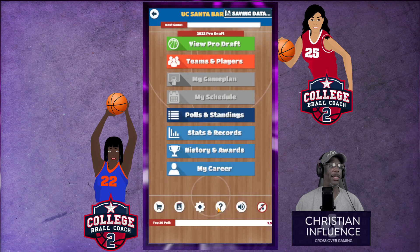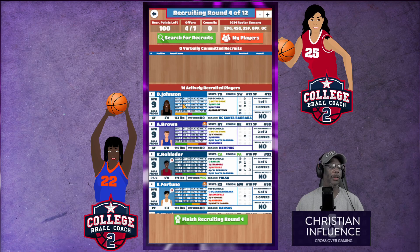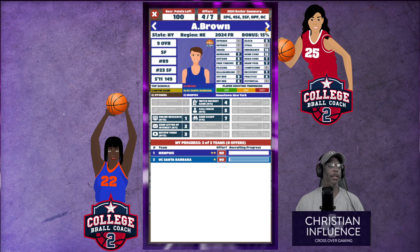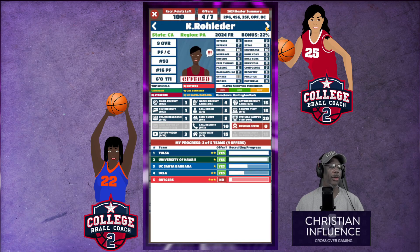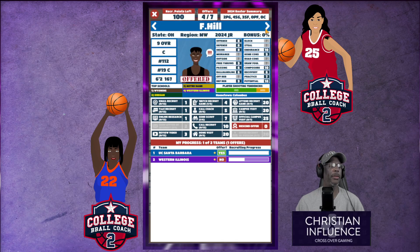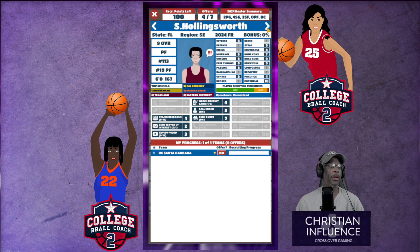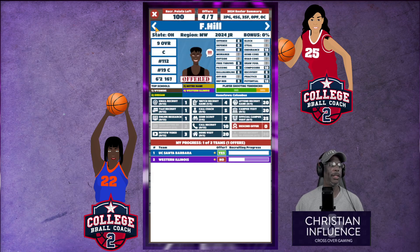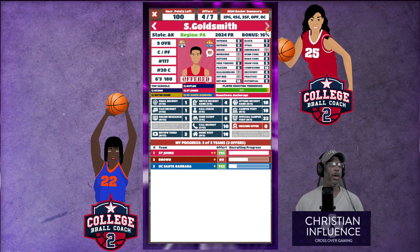Now everybody's announcing soon. It looks like D. Johnson, who we said we were just going to keep an eye on, we're now top contenders. She's got a bunch of offers and she's announcing soon and we're at the bottom. But that's not the center I was actually going for — we offered F. Hill and we're in the lead right now. Goldsmith is just not feeling us. She's the 20th ranked center and F. Hill is the 19th ranked center — F. Hill is 112 overall and Goldsmith is 117 overall.